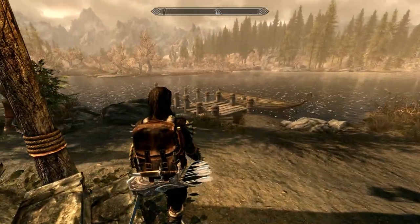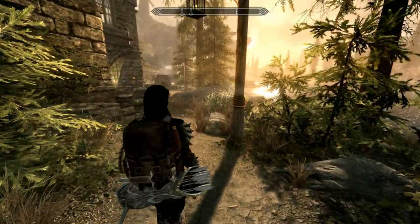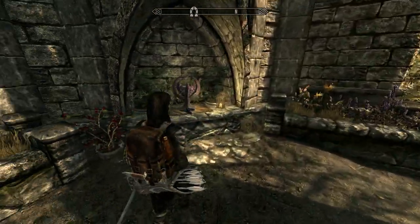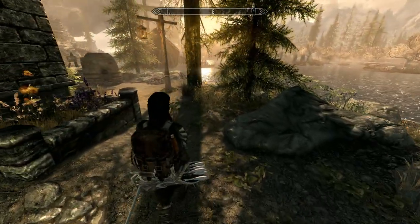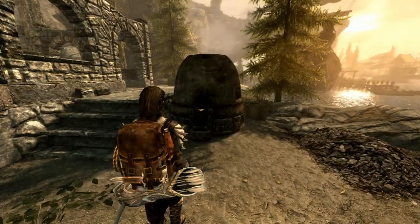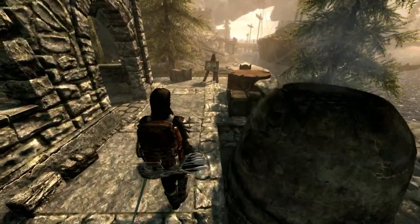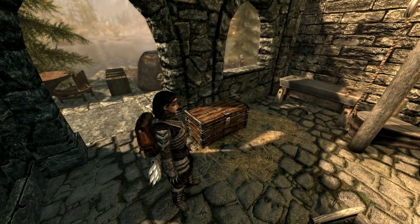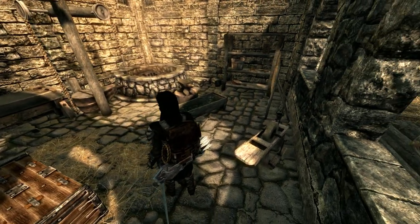Let's go and look at the smithing area, which is outside — and there's Solitude up there. You can see this is why this is one of my favourite areas. We come up to a Shrine of Talos, which is obviously the theme of this home, and then we come up to the smithing area. We've got the smelter outside, and in here we have all the smithing gear — the workbench, the forge, everything you need, the grindstone and the tanning rack.